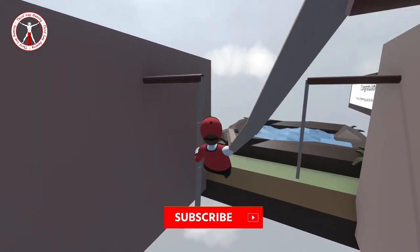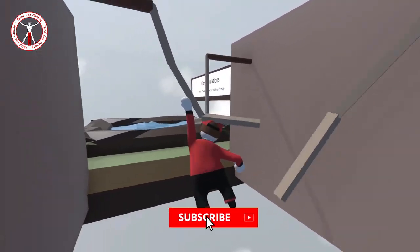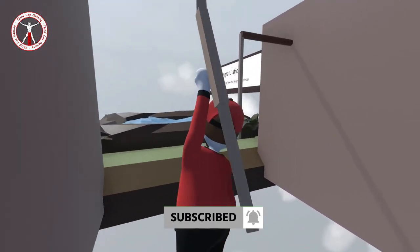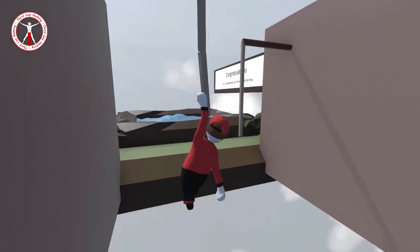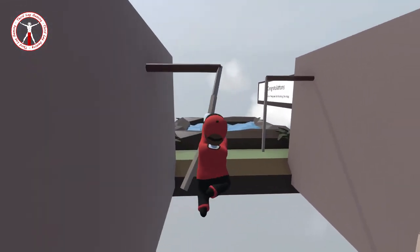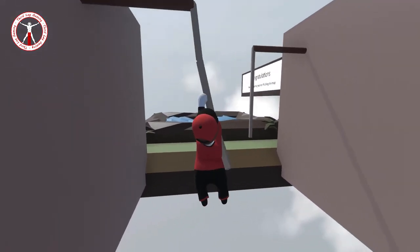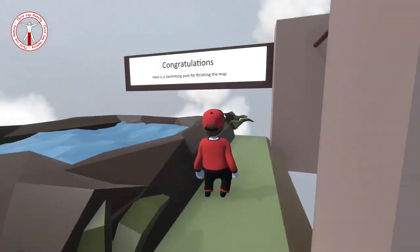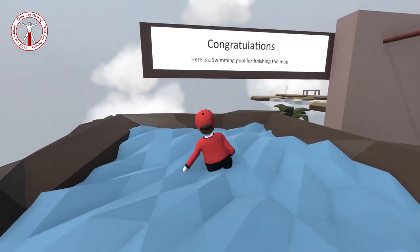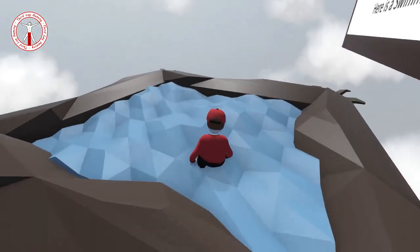If you want to watch the version 2 video I did before, you can click on the card at the top of the video — that'll be up there right now. You'll be able to watch the second version of this level. We're not going to go for that last rope because it's getting on my nerves, but we made it anyway. And once again there's a swimming pool! Congratulations — here is the swimming pool for finishing the map!